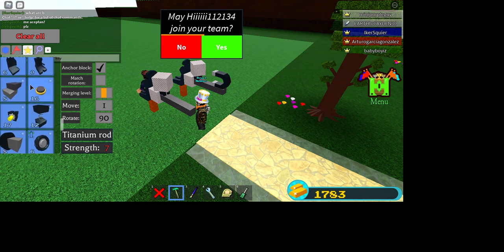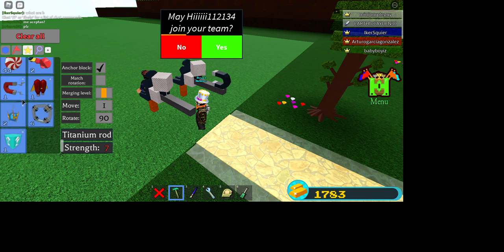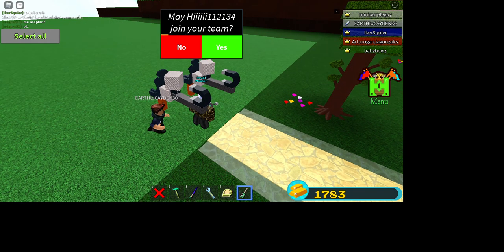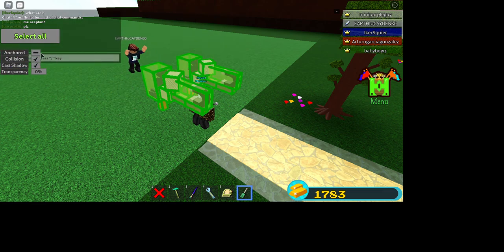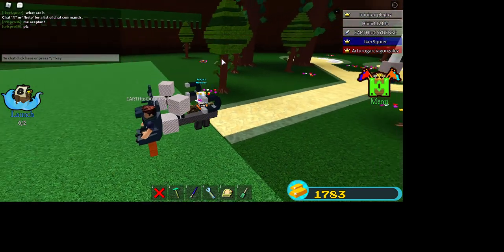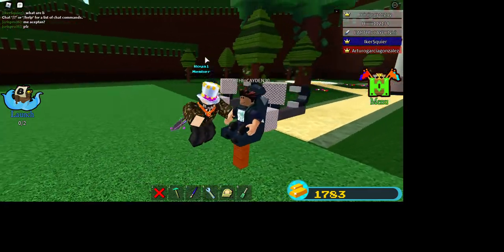Now what you want is a nice little magnet. I have this school right here so you can just go anchor. That's how you build it.